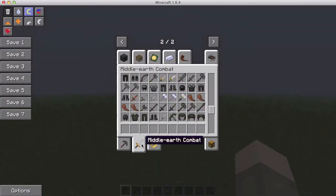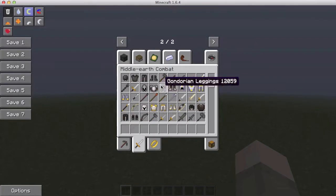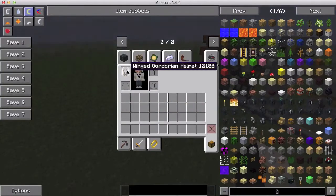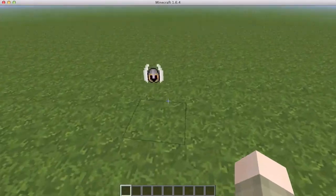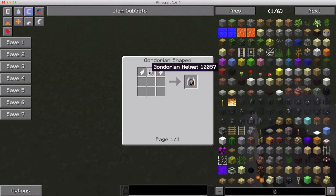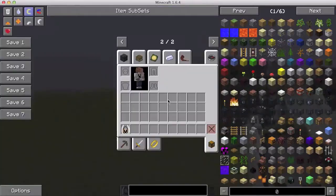All this is in the Middle Earth combat section. The winged helmet I am wearing does not have a full set to go with it, but it looks pretty sweet. You craft it by putting two feathers on the sides with iron, making a Gondorian helmet. Not sure if you're able to get this; I want to test it out.